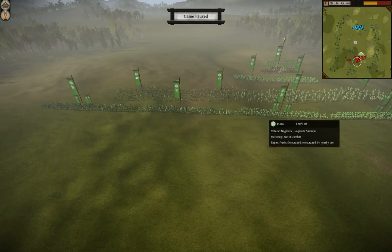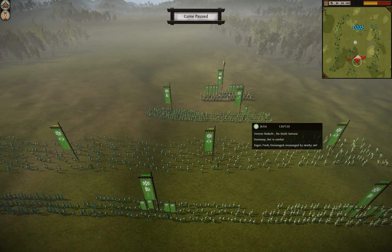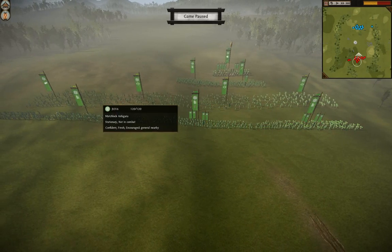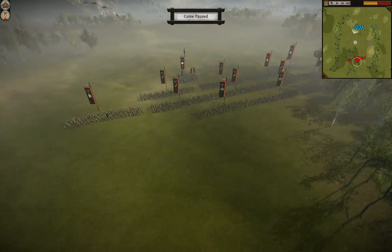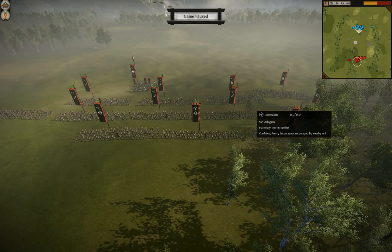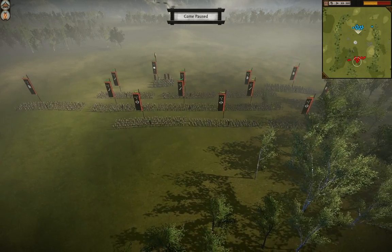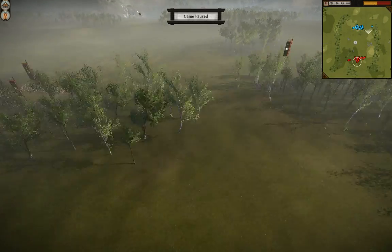Let's take a look at the setup. We have four Naginata samurai forming the front line. Back here we have a Naginata warrior monk and a Nodachi samurai on reserve. And then three bow ashigarus and a matchlock ashigaru. And then two yari cavalry. Over here on the other side, this guy's core is a little harder to pick out. He's got two yari samurai, two yari ashigaru, two Nodachi samurais, and then three katanas. His ranged complement is two bow samurai and a bow ashigaru. And then he has two yari cavalry.